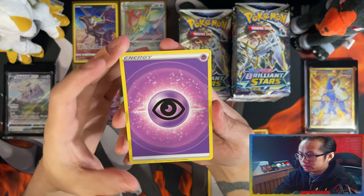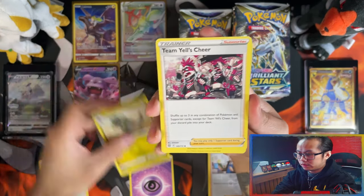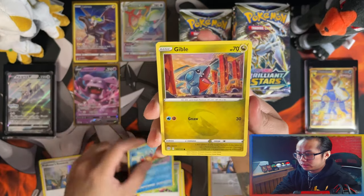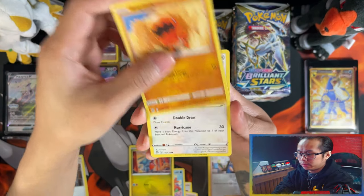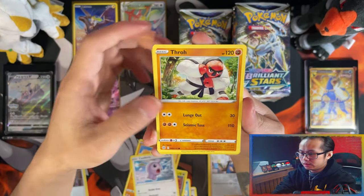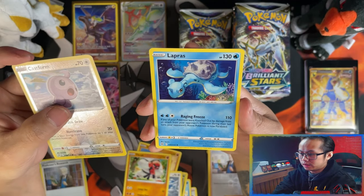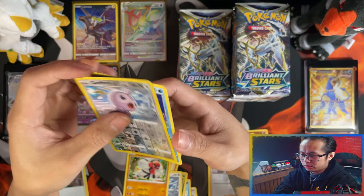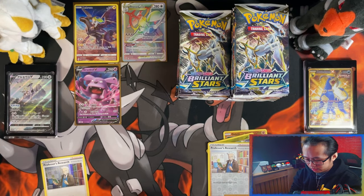This is absolutely insane. Psychic energy, Trap Cheer, Himio's Cheer, Marnie's Pride, Weasel, Evil, Trapinch, Castform, Throw, reverse Castform, and a Lapras. So there's our first non-hitter — I think that's two, the second one.